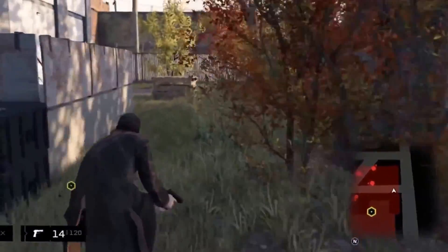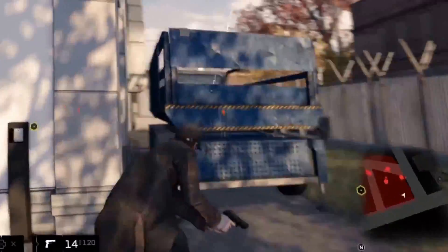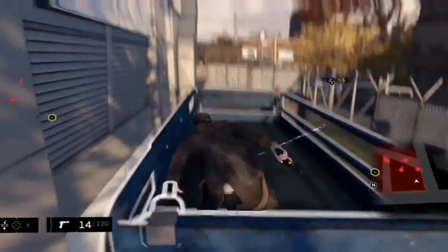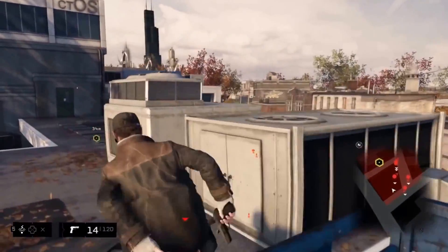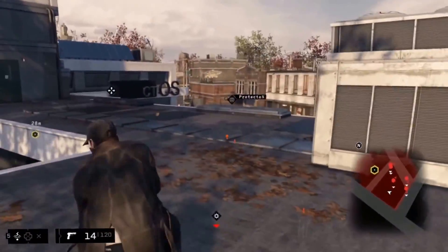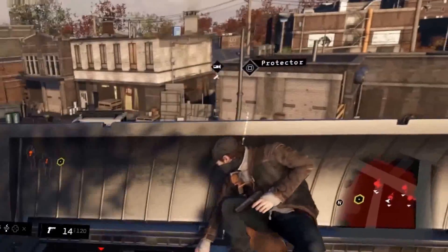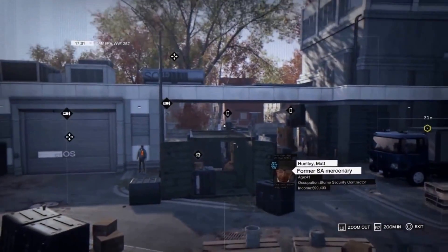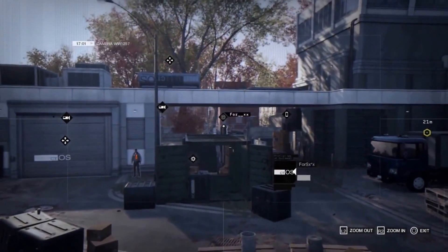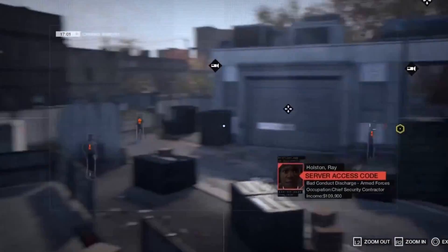You'll also notice Aiden's low-profile stance. This indicates when the guards are unaware of our presence. We'll try to reach the upper level of the building to see if we can gain a vantage point over our opponents. Everything in the environment can be hacked, so we're going to make some dynamic cover. We'll use this forklift to lure the guard towards our IED that we set earlier. Let's see how this plan unfolds.